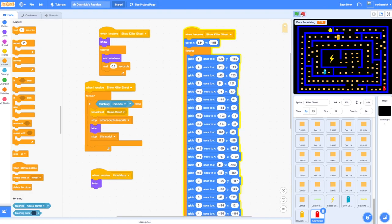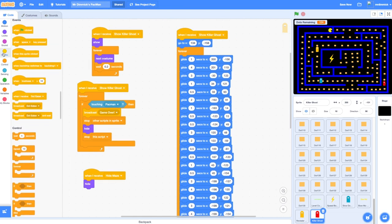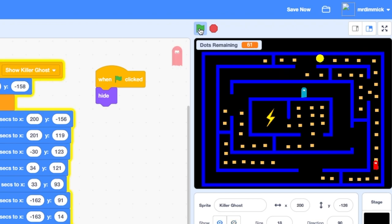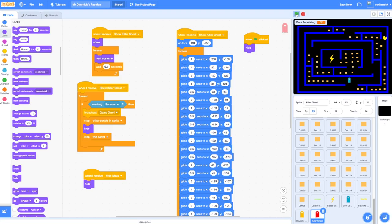Let's run this through. The red ghost is showing when it shouldn't be, so we need a when-green-flag-clicked block to keep the killer ghost hidden initially. Let's try that again. If I touch the orange revealer ghost, it should reveal the killer ghost — and there we go, that got rid of the revealer and it's revealed the killer.